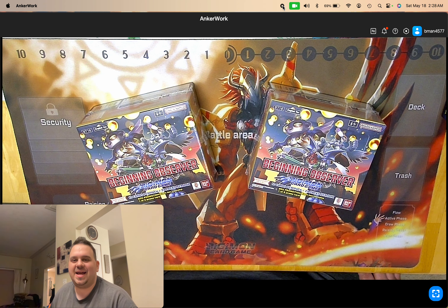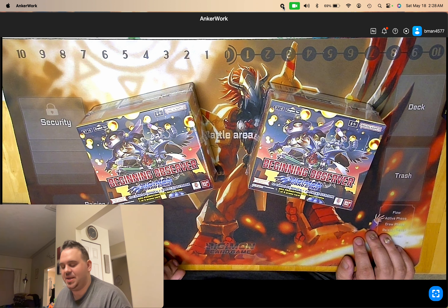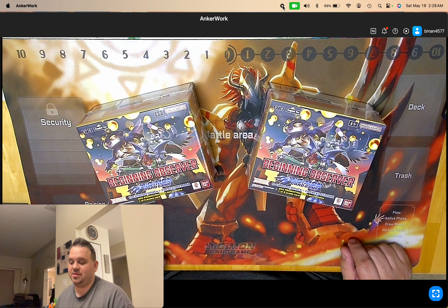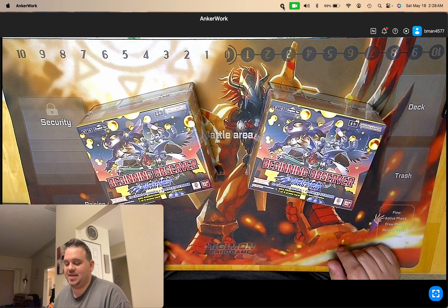What's up ladies and gentlemen, it's Brennan and I'm BmanX45, coming at you with another video. Up for number three: BT16, Beginning Observer, our next double box opening. This is boxes five and six. We're going to see if we can finish off some of those super play sets, maybe pull another low pull rate card, some more Magnumon or Rapidmon secrets. The possibilities are endless, let's get into it.